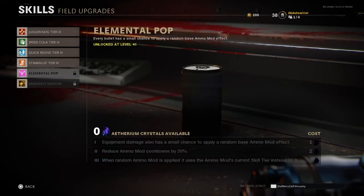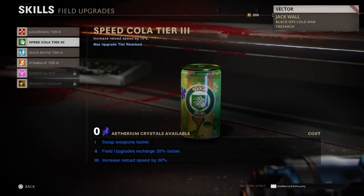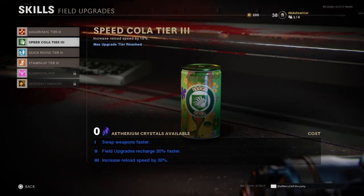After Stamina Up, I love Speed Cola. Speed Cola helps me reload my weapons faster, recharge my field upgrades faster, and swap out my weapons faster too. It's just amazing for when you're gunning down enemies. Let's say you have a fully automatic and you pack-a-punch it — Speed Cola will help you get the most potential out of it because you can just be reloading quickly and bringing those enemies down. If you have a ray gun fully pack-a-punched, it's going to reload faster and you can deal insane amounts of damage.